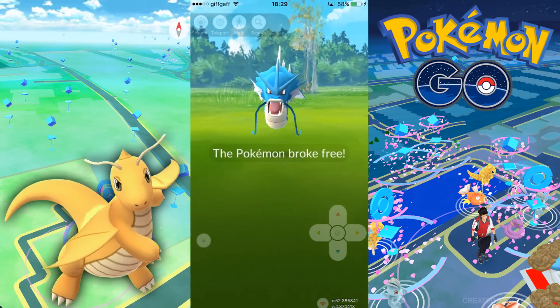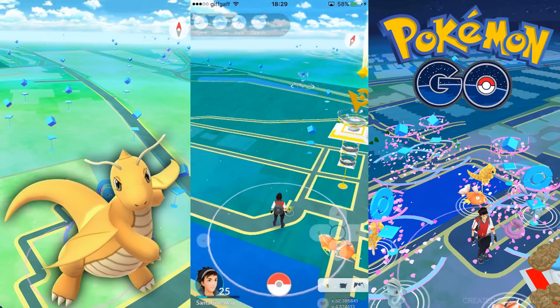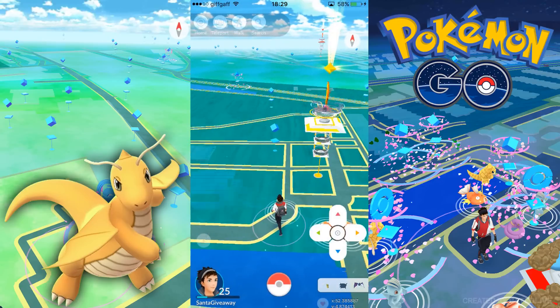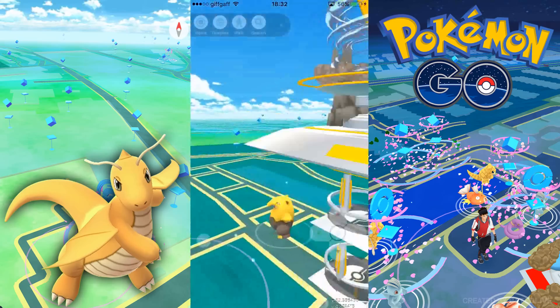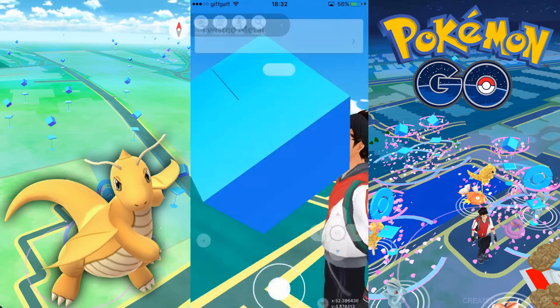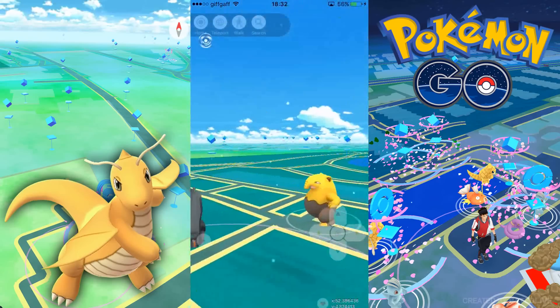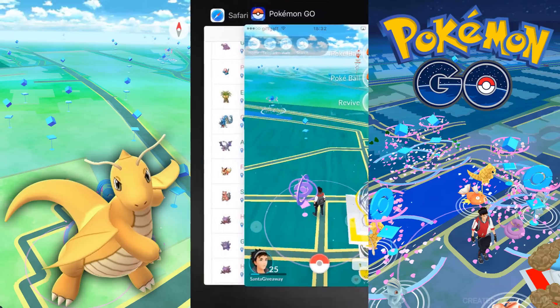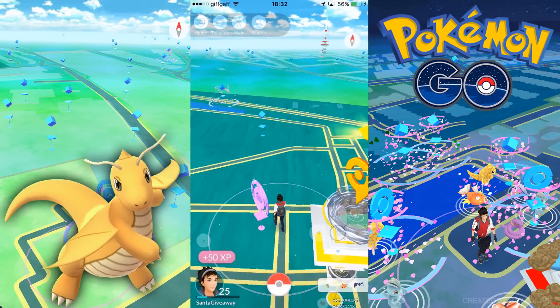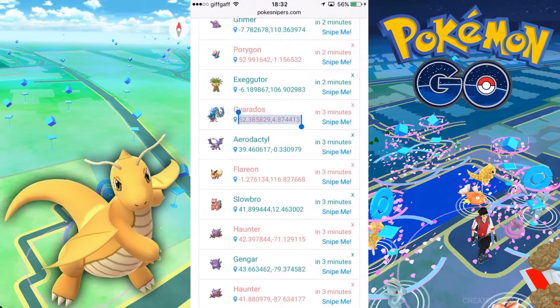Once you're soft banned, as soon as a Pokémon is captured you'll notice it will get out of the Poké Ball and run away instantly. If you go to a gym you cannot fight anyone, and you'll notice that PokéStops — each time you spin them — don't actually give you any reward. But there is a way to unban yourself from the soft ban.